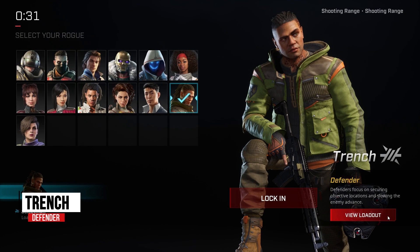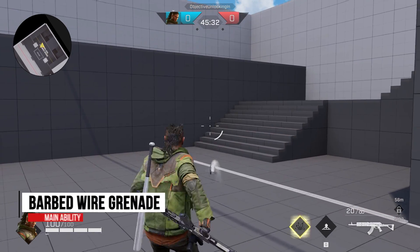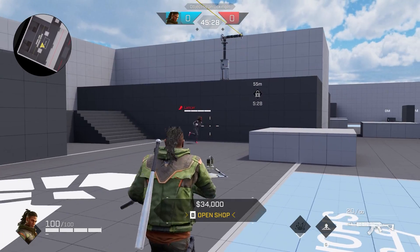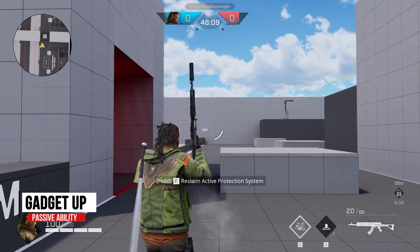Trinch is the last defender on our list. He is perfect for blocking routes and revealing anyone trying to sneak up on the team. His main ability, Barbed Wire Grenade, creates a field of barbed wire when activated. Any opponent caught in the wire is slowed and their position is revealed. His passive, Gadget Up, allows him to carry an additional gadget into battle.